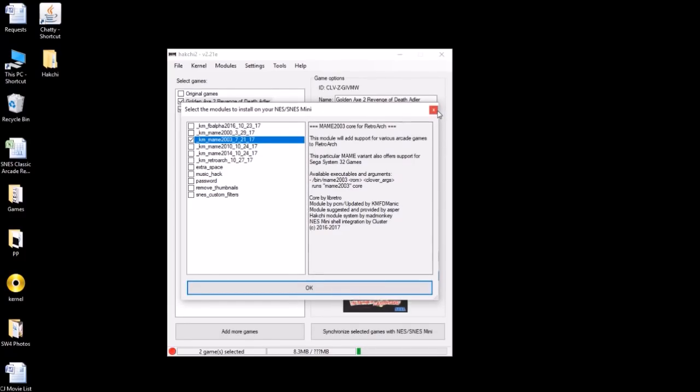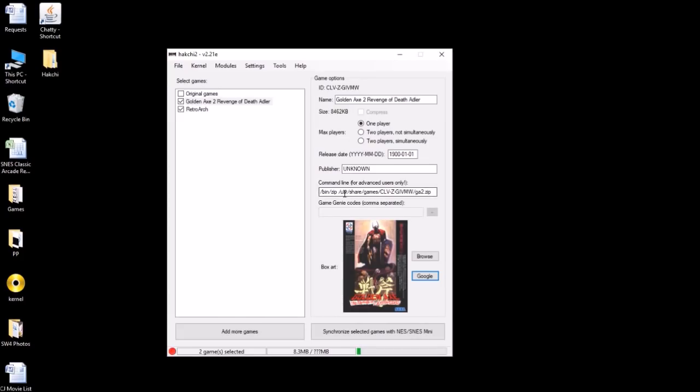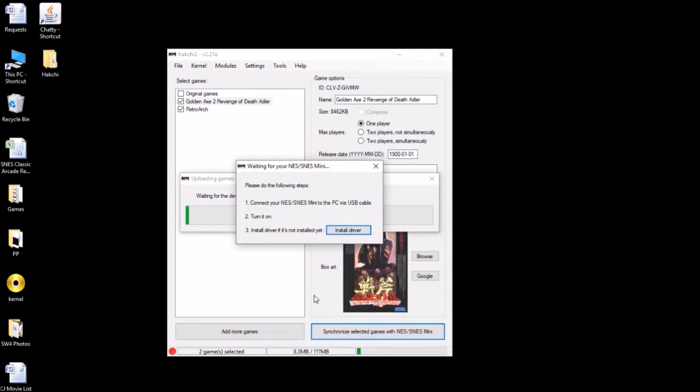The module will begin to install — a bar is gonna appear, start filling up green, and it'll install the module. Once that's done, we have to change the command line so it will run with that module. You have '/bin/zip' right here — we're gonna take out 'zip' and add 'mame2003.' So we have our command line set, we have box art, we renamed it. Last thing we have to do is synchronize it to the SNES Classic — hit that button, make sure your Classic is turned on and plugged in.